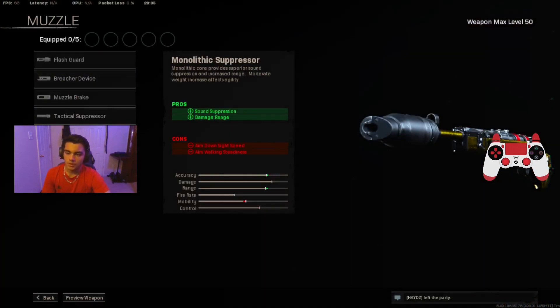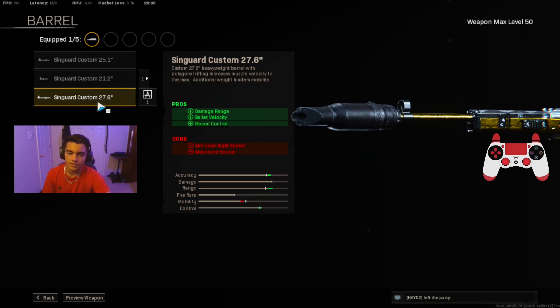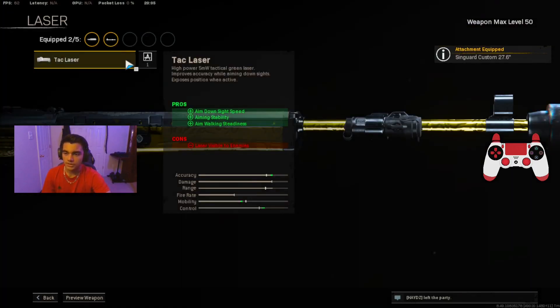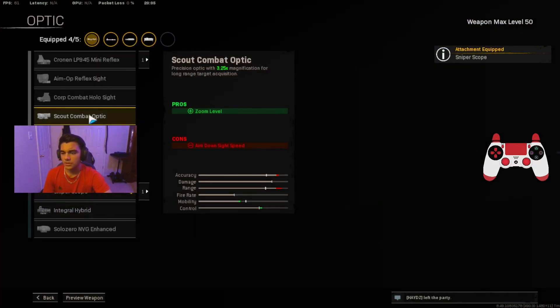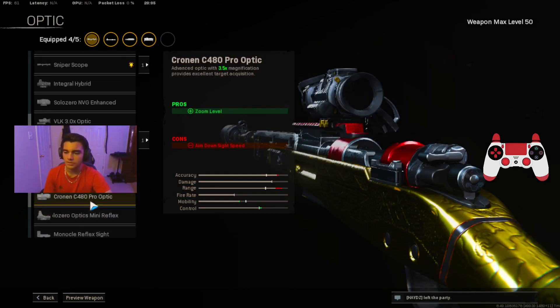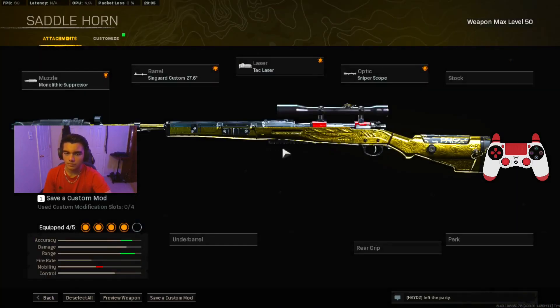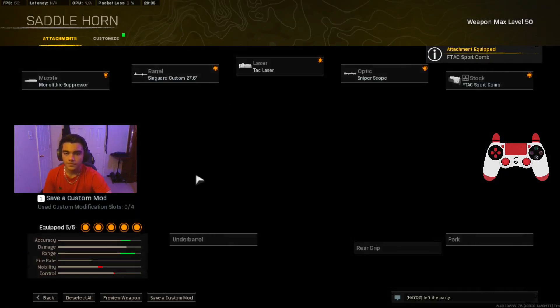Here is the Kar98k. Starting off with the muzzle we're putting on the Monolithic Suppressor for sound suppression and damage range. For the barrel we're putting on the 26.4 Inch Ranger barrel for damage range, velocity, and recoil control. For the laser we're putting on the Tac Laser for ADS speed, stability, and aim walking steadiness. For the optic we're putting on the Sniper Scope — please don't use the variable zoom scope on this gun. For the stock we're putting on the FTAC Sport Comb for ADS speed.